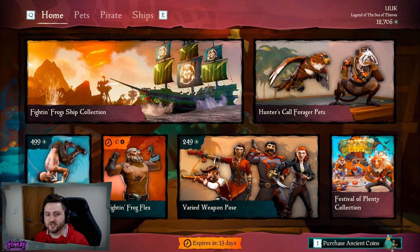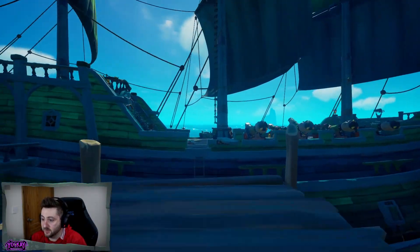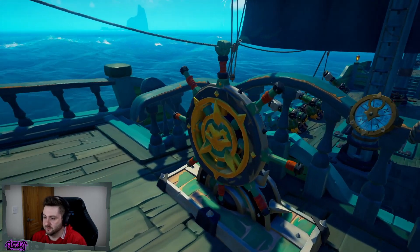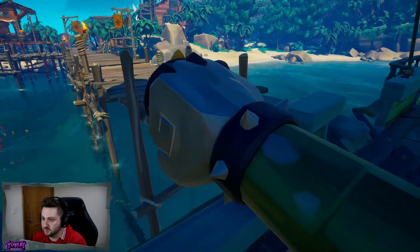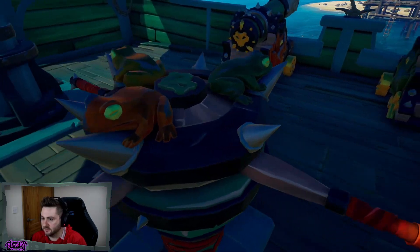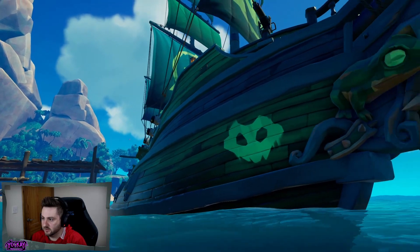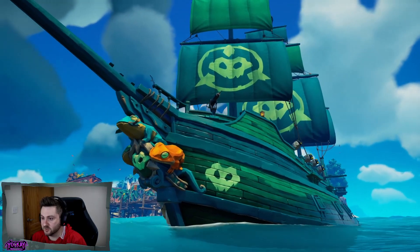What we're going to do, just like every month, is purchase everything in the store and take a look at it. Starting with a quick look at the Fighting Frog ship set — I've covered this in another video so I'll link it in the description. The Fighting Frog Wheel is nice but sadly I never use it. We have the Fighting Frog Cannons, which are actually pretty nice — they're huge and you can see frogs climbing into the cannon. The inside has little markers just around it and the capstan has little frogs all around there. And here's the Fighting Frog's hull and figurehead — the plain figurehead along with the plain sails.